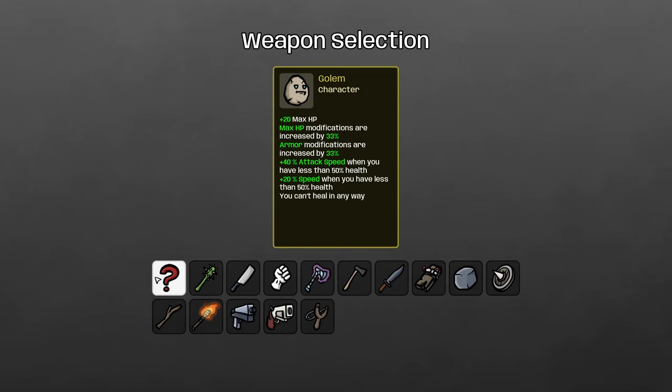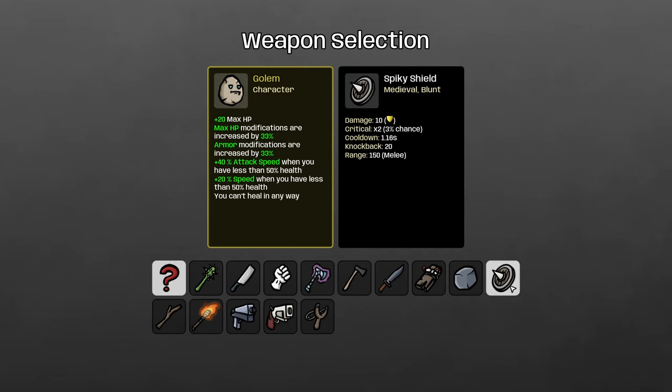The Golem can't heal but has a lot of HP, armor is increased by 33%, and you get bonuses when below 50% health — though you shouldn't play around those. Given that you can't heal, you need the best defensive option: the spiky shield. It scales with armor, lets you kill stuff easily off your bonus armor scaling, and keeps you alive since you can just build armor without needing to build damage. The Golem also has a backdoor economy advantage — you don't have to buy regeneration, melee, or ranged damage, just armor, so the shop contains much less stuff you actually need to buy.